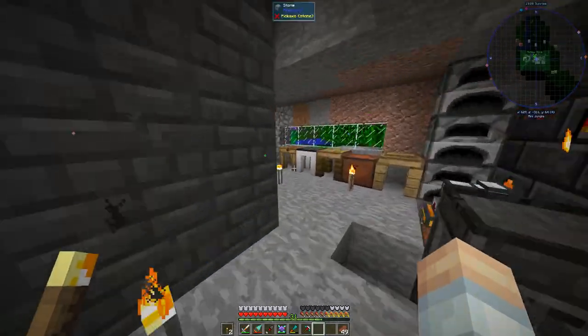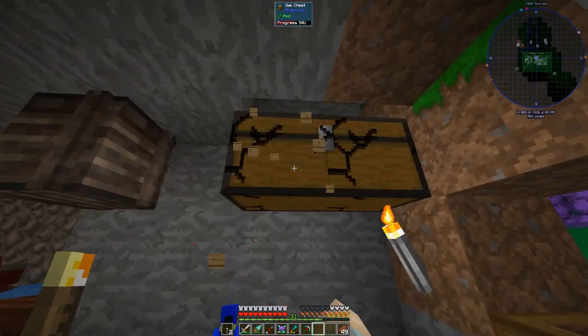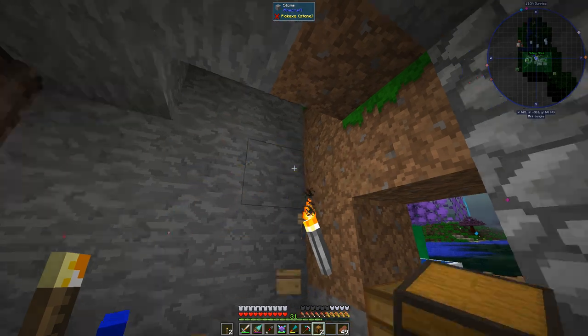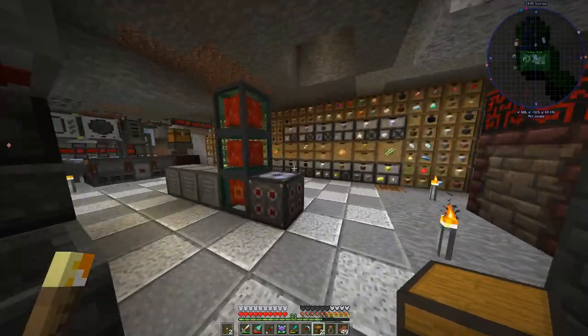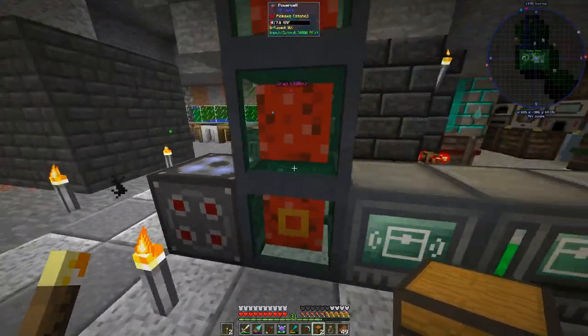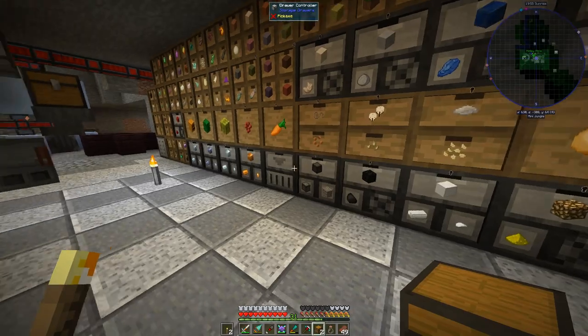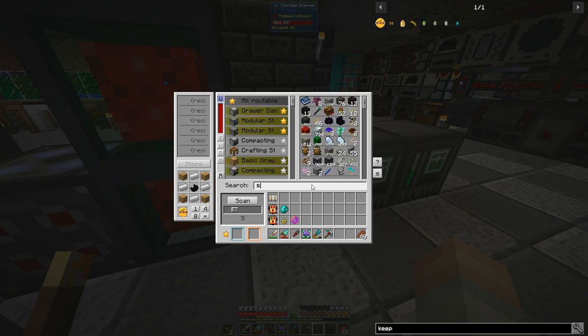I've gotten rid of a bunch of chests - we can tear this one down too. You can see the item dislocator doing its job. All of those chests have gone into these two modular storage units, and then those modular storage units and this drawer controller are controlled through this storage scanner. We can just chuck items in here and do our crafting and all that fun stuff.